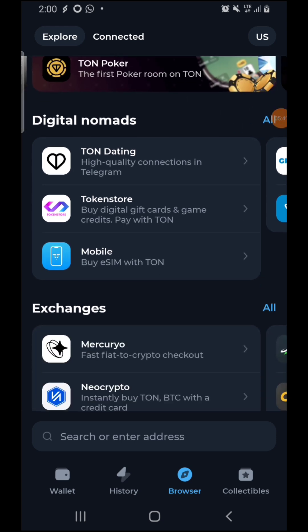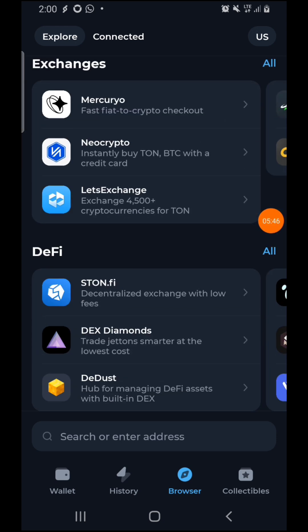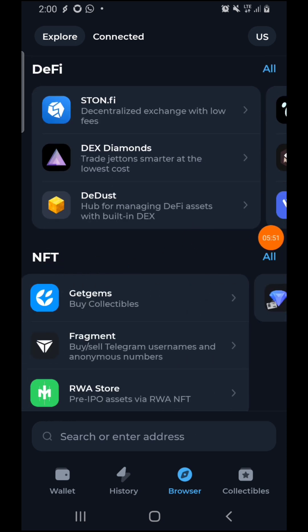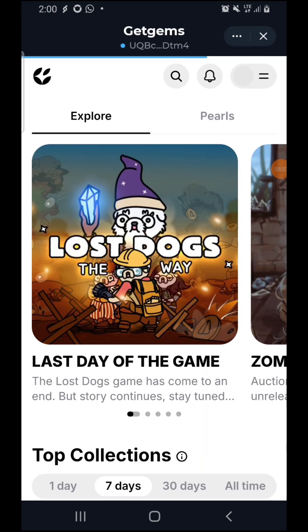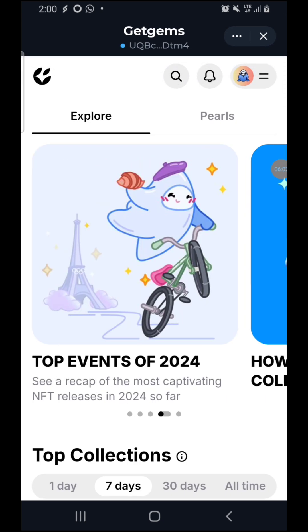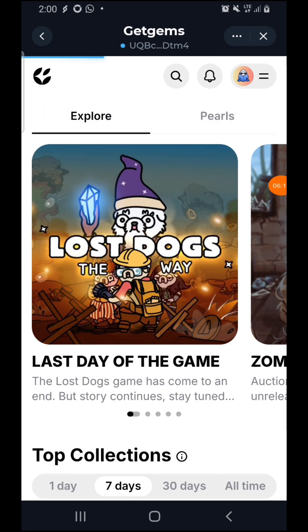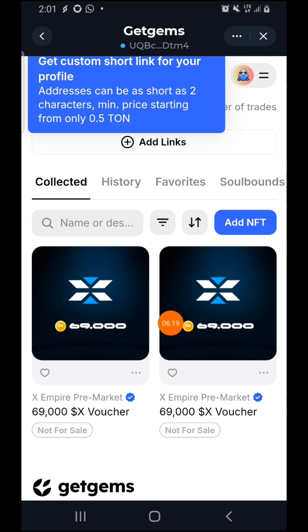In the browser, scroll down — you'll see Digital Notes, Step Change, and Davi. Scroll further and you're going to see 'GetGems.' Click on GetGems and allow it to load. Once it loads, you'll find your NFT. Click on the button, then click on the profile icon — you'll see your profile. As you can see, these are the two NFTs that I received.